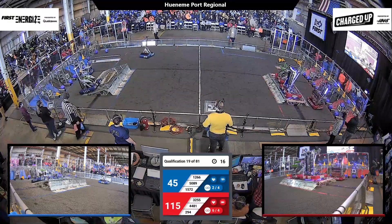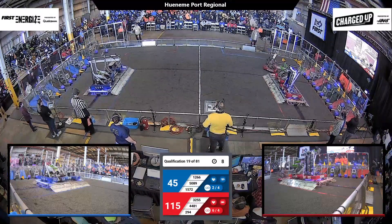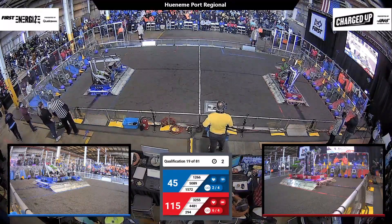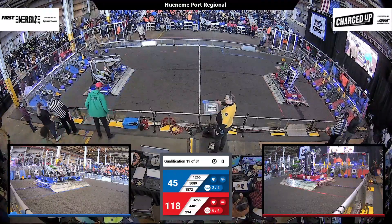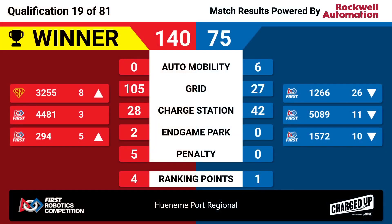This is going to be a very, very high-scoring match for the Red Alliance, but the Blue Alliance is not content with that — they've got three robots on the charge station, docked and engaged. 4481 gets some last-second points for the Red Alliance, scoring a cone onto the cone node as time expires. The Red Alliance takes this one with a score of 140 to 75 — a four ranking point match for them, with some incredibly productive scoring.